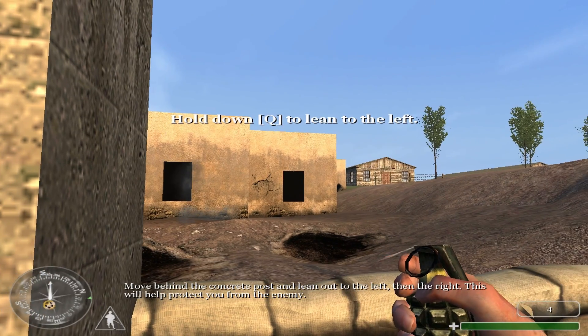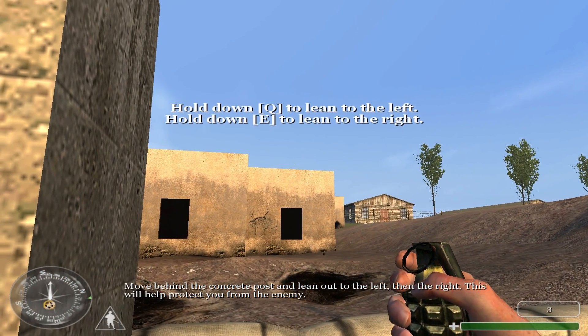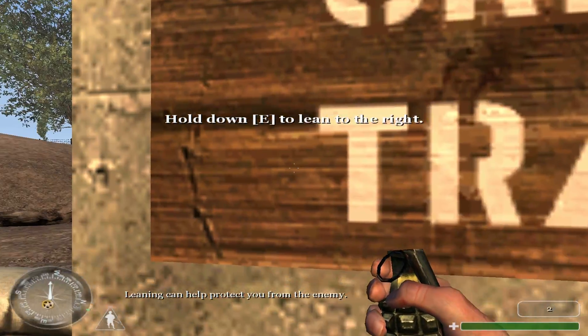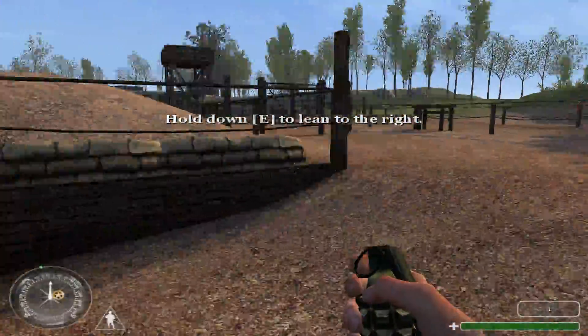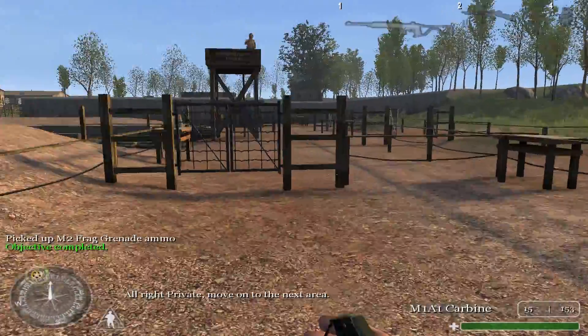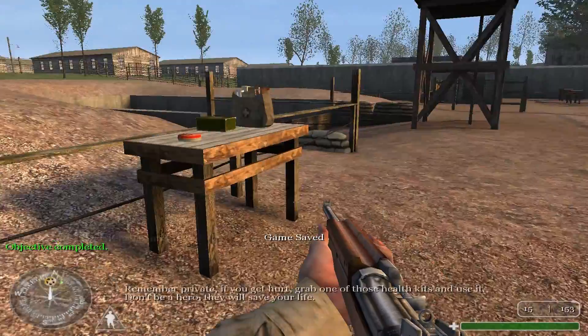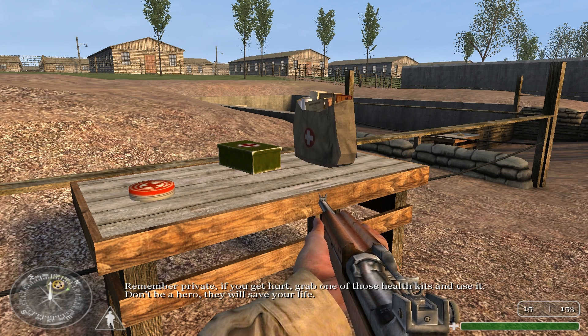Move behind cover and lean out to the left, then the right. This will help protect you from the enemy.